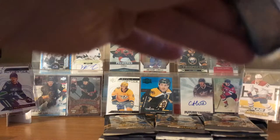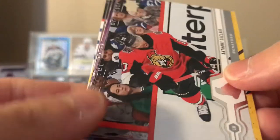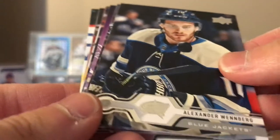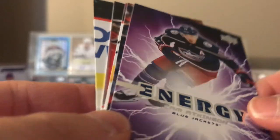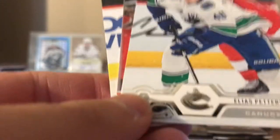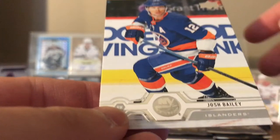Okay, so this is the final six packs on the top left side. Got Anthony Duclair, Alexander Weinberg, Charlie Coyle, energy of Cam Atkinson, Jonathan Taves, Elias Pedersen, Jesper Bratt, and Josh Bailey.